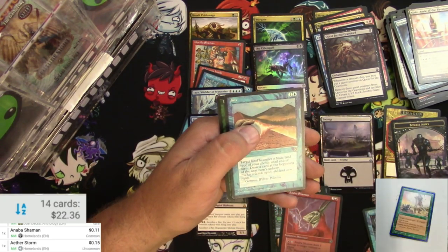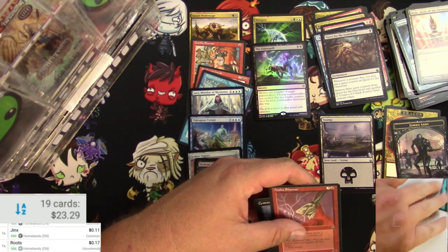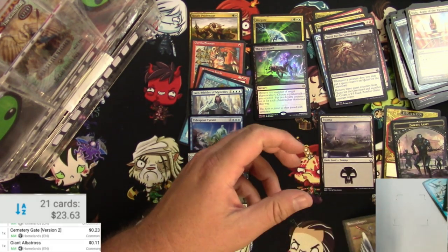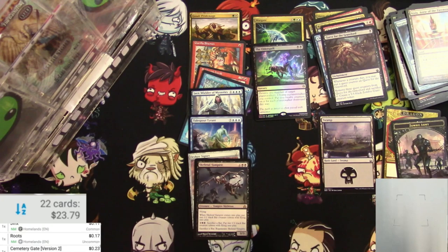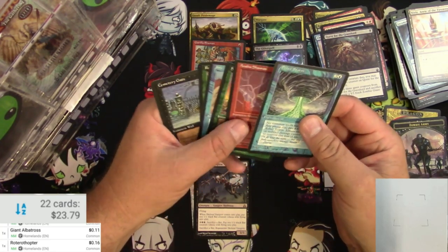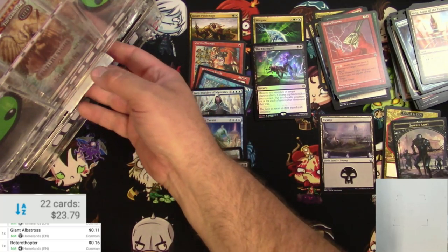I'm going to have to scan all of these now. Cemetery Gate — common. Giant Albatross — common. Rotarothopter — common. It was one of those uncommons that's technically like a U3 or something. Probably the Aether Storm. So there you go — that's how it goes with Homelands. There's another Minotaur Shaman I was thinking of in my defense. All of that stuff was nothing too special. Let's forget that even happened.